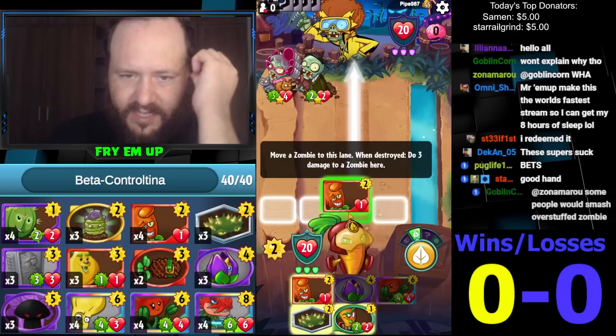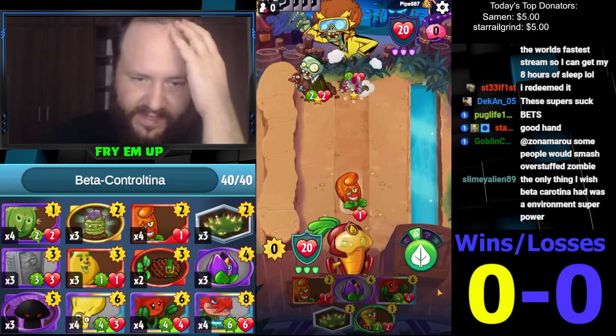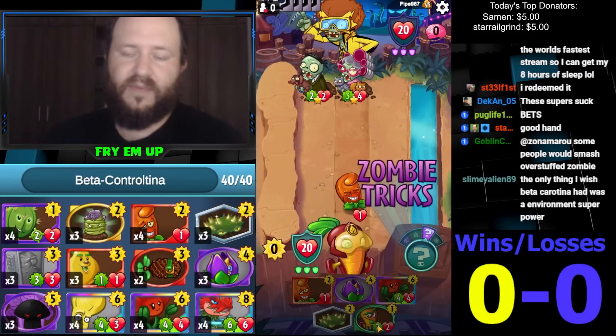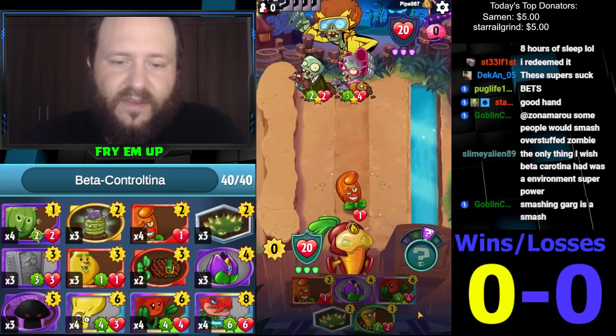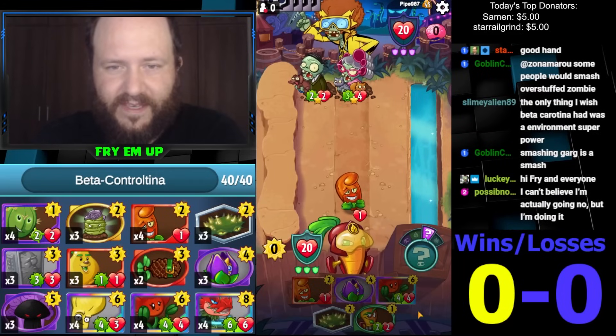I think it's just gonna be Hot Date like this — we'll be able to Spikeweed Sector and maybe use the Ensign Uproot. We'll see if the opponent's gonna go for an environment on turn three. Obviously I have to play around the area.